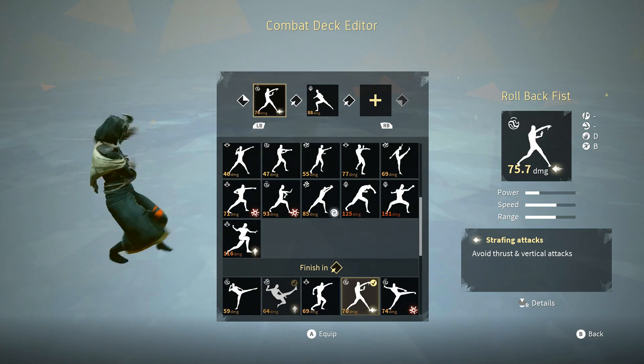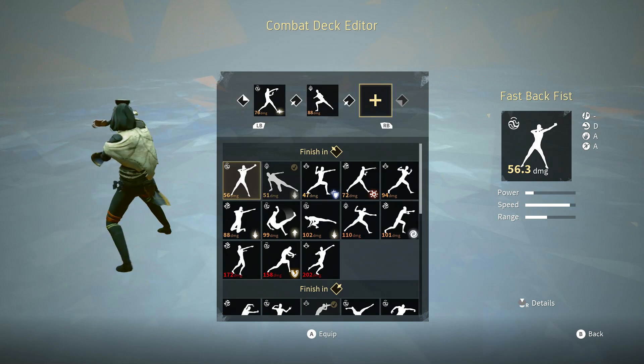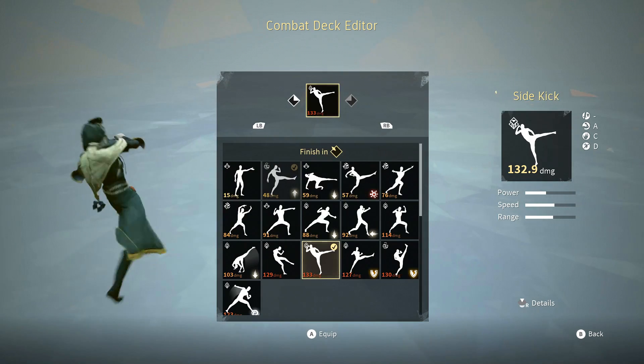Top right stance starts off with rollback fist, finished off with under knee kick. The last slot is not used. The alternative attack for top right stance is side kick.